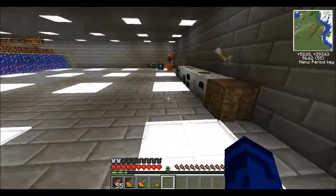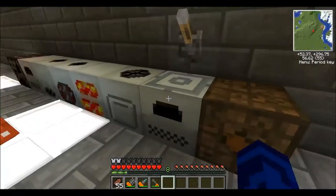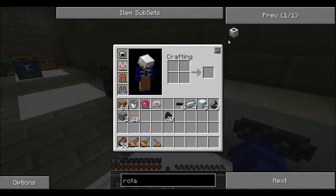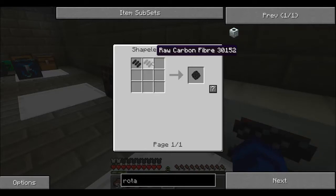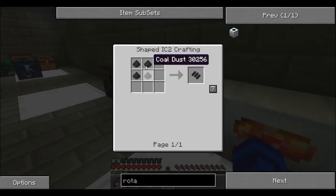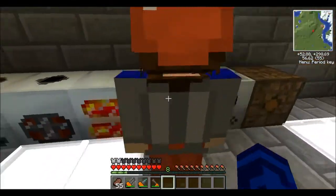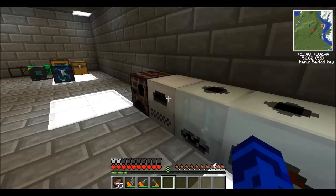Okay, shove these in the compressor. My furnace is finishing something. I need to get this coal stuff started — how does that even work? To get two of those I need... oh, that's macerating. So I just start.